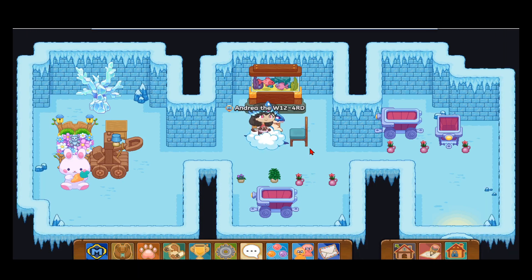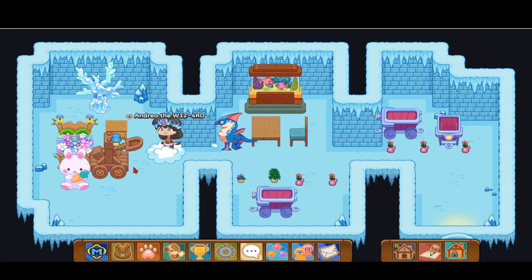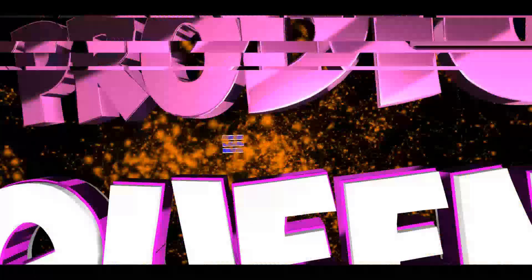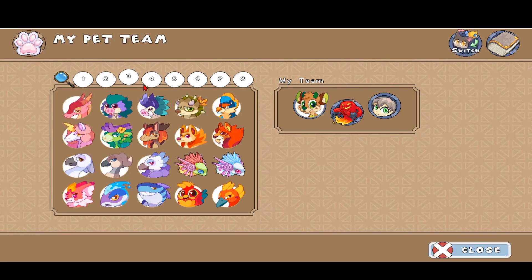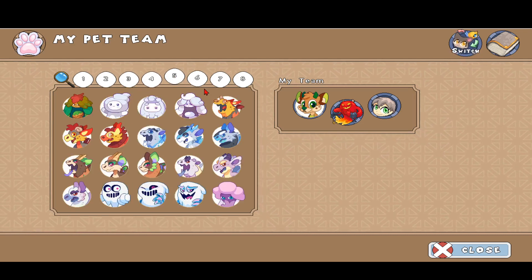Hello everybody, it is Prodigy Queen again, and in this Prodigy video I'm going to show you how to get the awesome ice element Squally pet in Prodigy. Squally is this weird ghost-like thing with a bunch of strings hanging from its mouth.